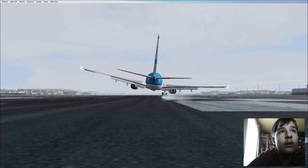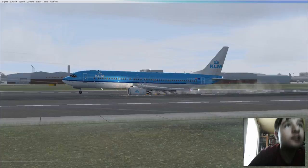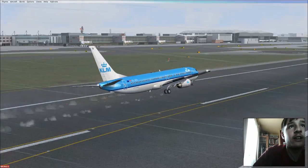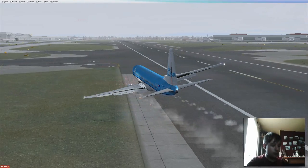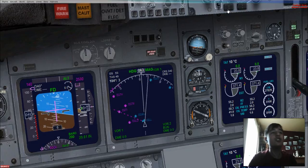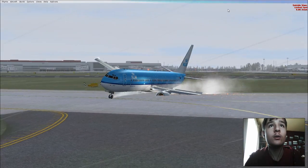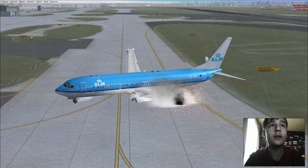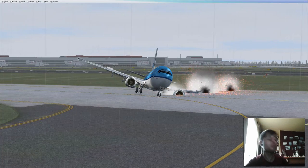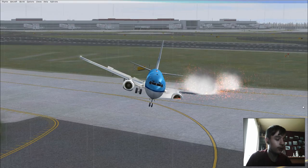We're down. We're drifting though, and we've got fire on that engine. Oh Christ, we're drifting off the runway. It doesn't actually allow you to reuse the reversers. We skidded right off the runway — that wouldn't be very good. Holy crap. And the aircraft does a tail strike. I don't think this has emergency lights or emergency stuff like the doors.